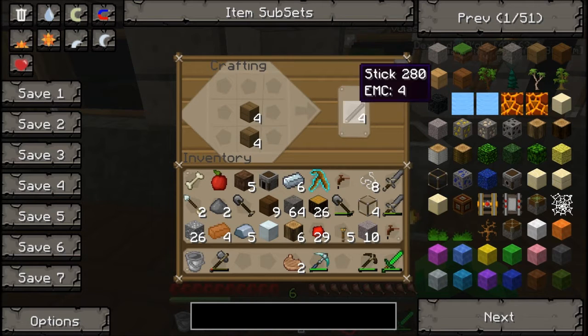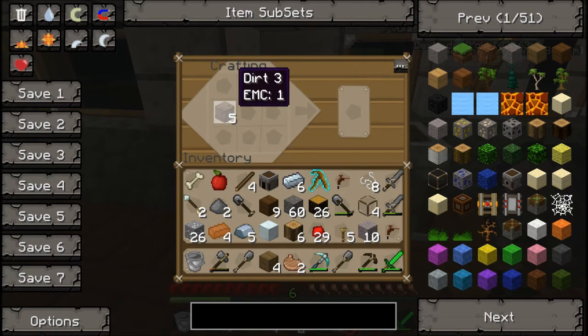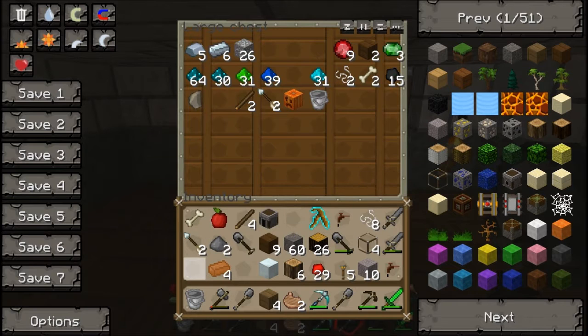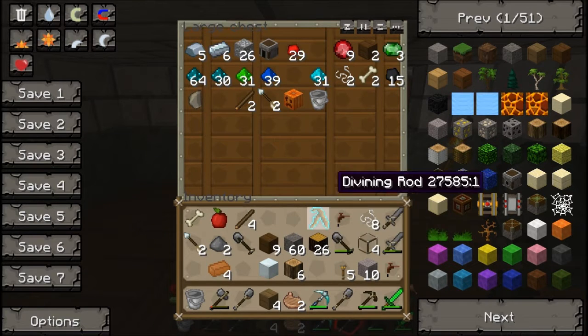I'm gonna make some hoes. Now we're gonna actually get to that farm thing I was talking about doing. I need to be better at managing my inventory. I'm just gonna throw all the ingots and ores in there. I got some tin ore, which is going to be very useful.